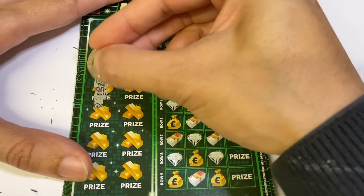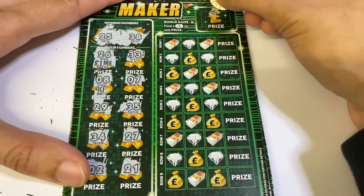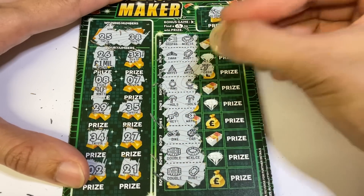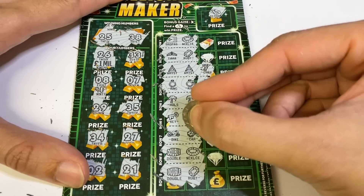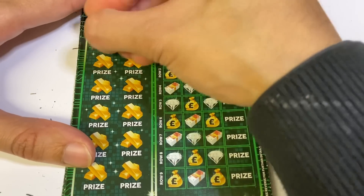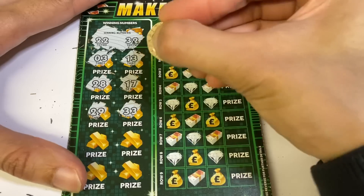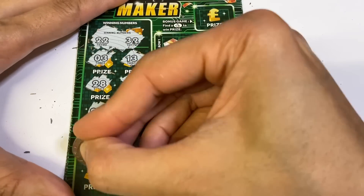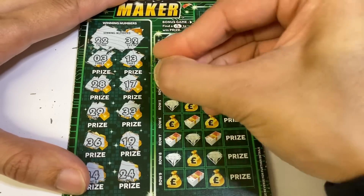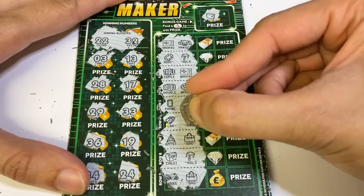25, 38 — come on, you've got to give us something half decent. 22, 32 — not very many cards left now. So we've got phone — nope — and nothing else.